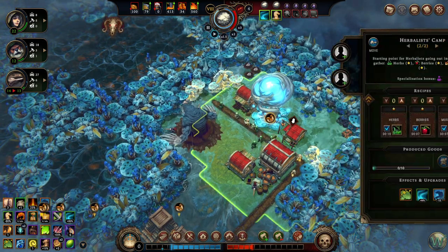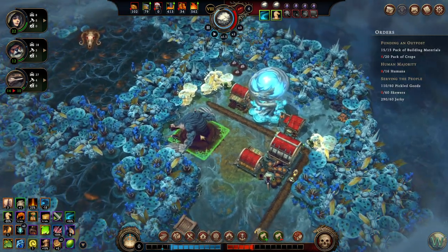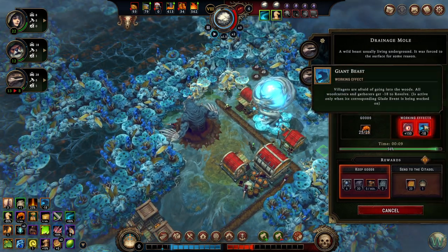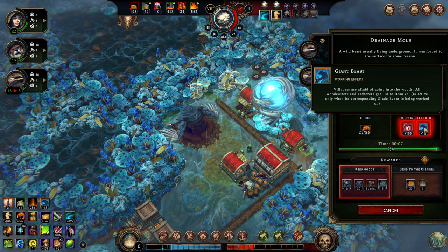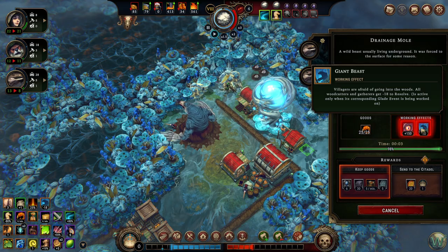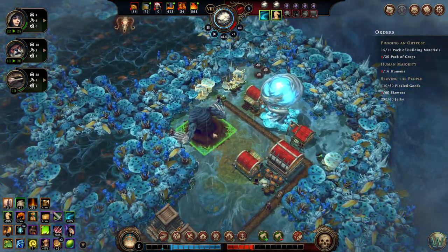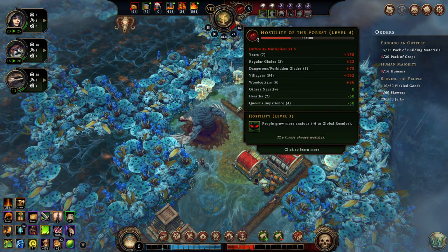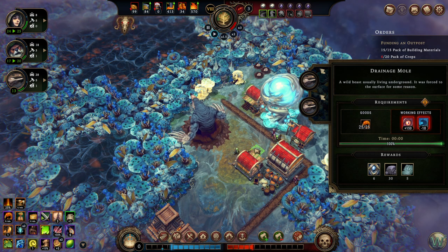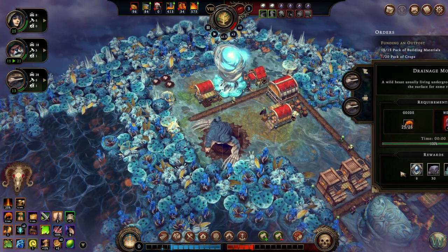The surge is done now, so we can throw a couple of people at this. We'll just put lizards at it. You're almost done. Woodcutters and gatherers get minus 18 to resolve. There we go. And then the chime was hostility dropping — that 150, now that this is done. We get those artifacts, we get stone, and we get some of those tablets.